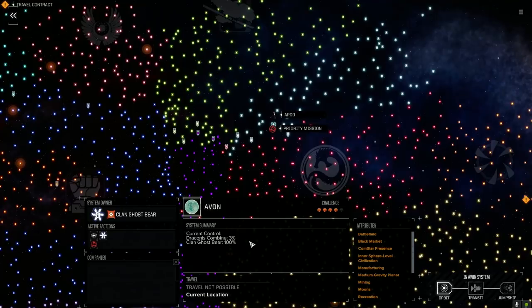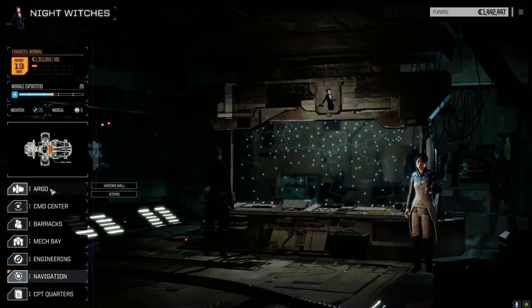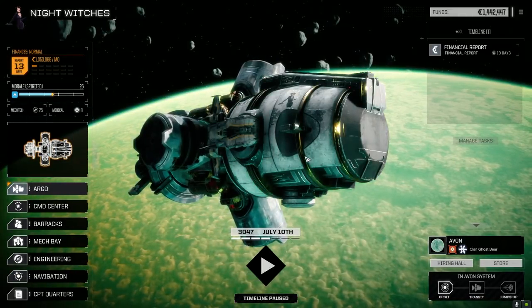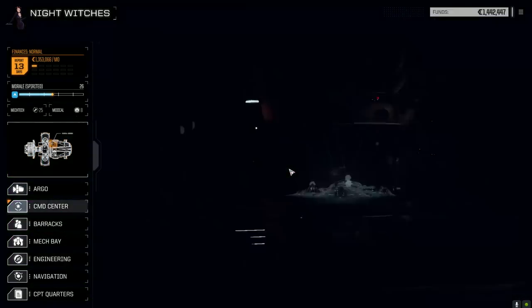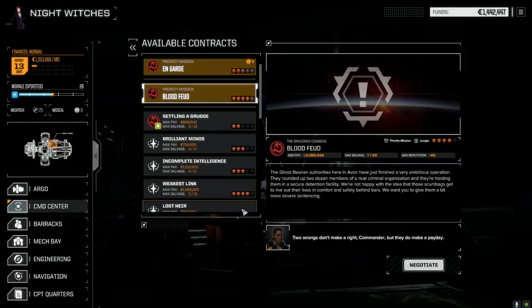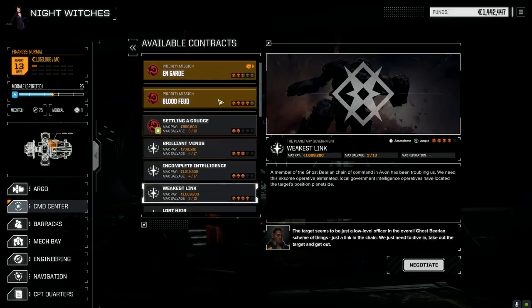Draconis Combine's only got three percent of this planet, Ghost Bear has a hundred percent. There are challenges for skull on this planet. There wasn't really anything in the store, but we jumped over here. We're going to try and help out a little bit — delaying Ghost Bear. We can't do too much, but we'll do what we can. So we go to the command center and look at the contracts. We have a Blood Feud and Weakest Link available, as well as an assassinate mission.